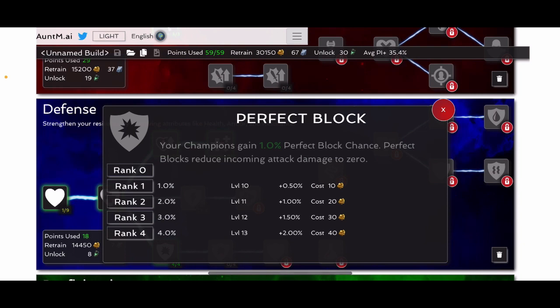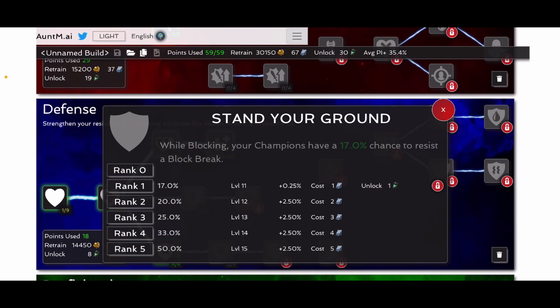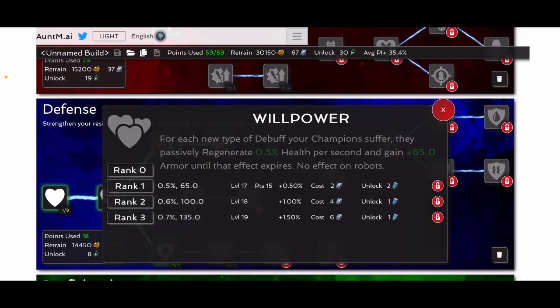Perfect block is not something I normally put a lot of points into except in my suicide build, and that's just to get to willpower. Stand your ground is more for defense, although it doesn't hurt on offense — to block through a heavy — but you can't rely on it. One point is all you ever need in it. Willpower is something pretty much everyone will eventually get and it's good. On special one lock nodes it's just free healing. There are very few fights where willpower is bad and pretty much the only one I can think of is against Warlock, because you'll drain power whenever you're healing.